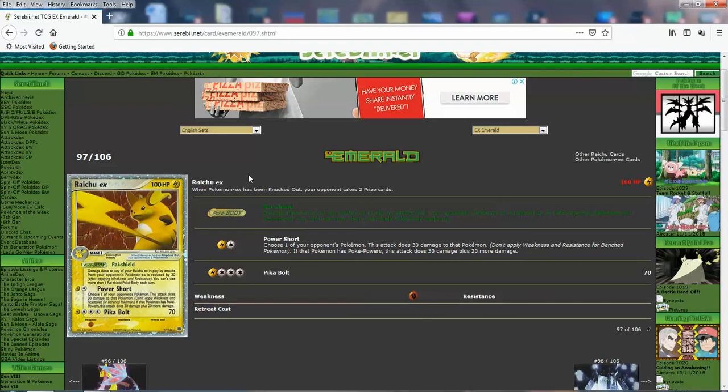You can definitely use Raichu EX as a Pokepower hate Pokemon. A lot of the best cards have Pokepowers, so you combine this with a few other cards. I think Jason Klaczynski does have a deck featuring this card — you guys should check it out if you want to learn. Very nice.